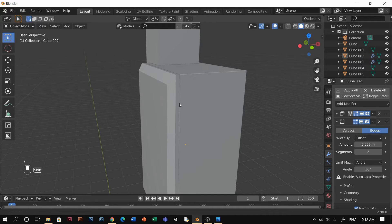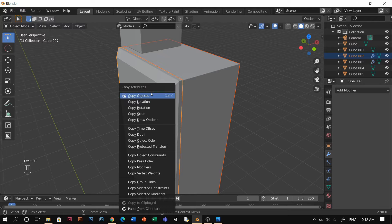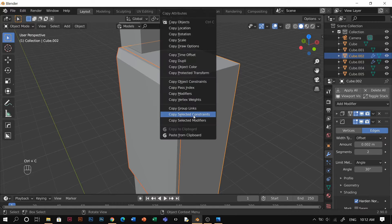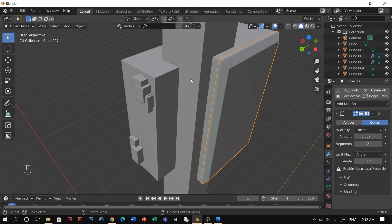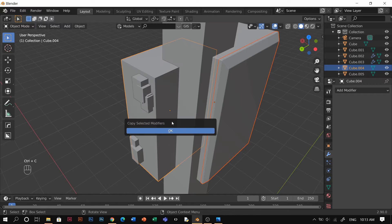Back from isolation view. I'm gonna select this one and select this one and Control C and copy select modifiers. The opposite — this one, and this one, Control C, copy select modifiers. I want to have the bevel one. I'm just making things quicker. And select this one, select that one as well, and Control C, and copy select it.